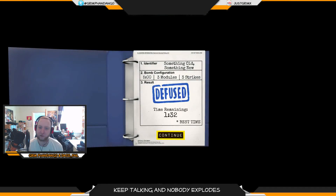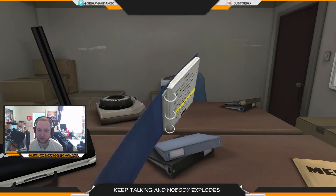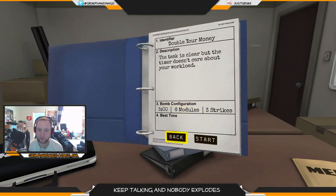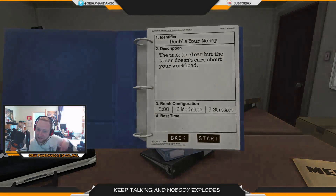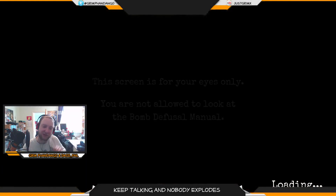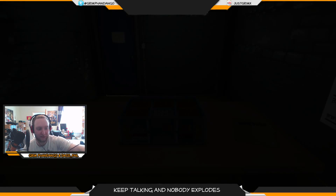That bit with the detonated button — I thought the button was white and then we got a strike and then it was a different colour. I was like, that can't be right. I thought I'll press it, it must be something to do with that. Perhaps. My life is on the line now. Push it! I've got six modules and it's five minutes. I think it'll go well. Let's do this. We struggled with five minutes with three modules.